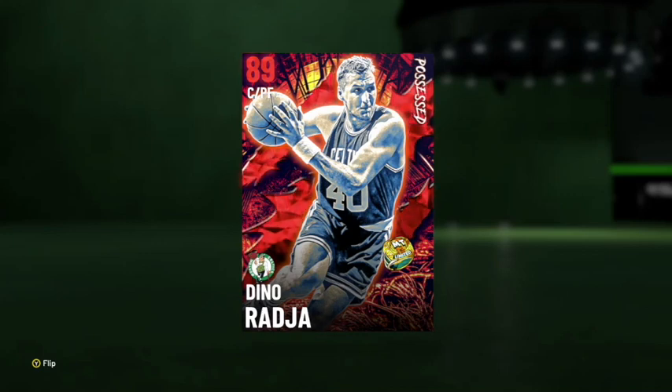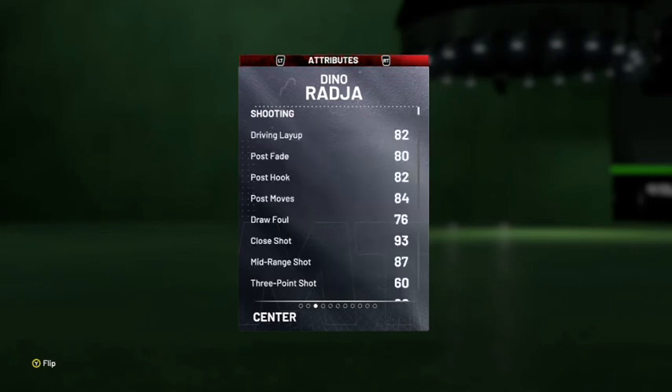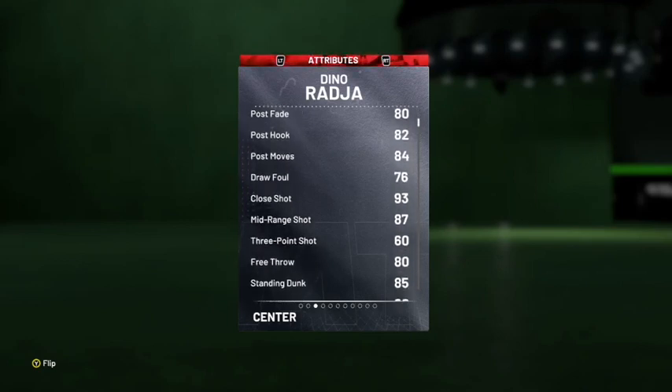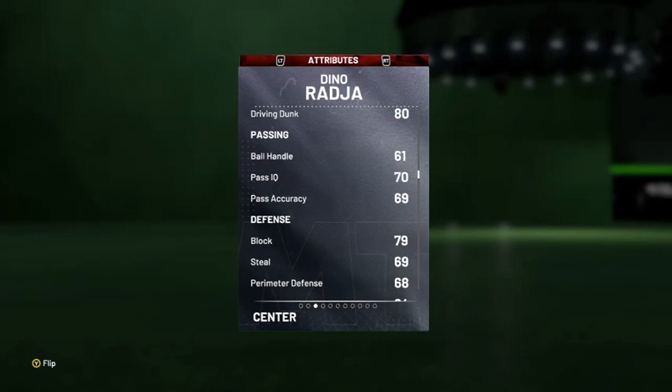What's up guys, it's Jane here and today we're doing a gameplay on Ruby Dino Radja. On the back of the card we see 87 offense, 86 defense. He's 6 foot 11, but the big thing about this card is he's got a 7 foot 11 wingspan. He's got 82 driving layup, 80 post fade, 82 post hook, 84 post moves — great post moves. 93 close shot, 87 mid-range, 63 three-pointer. He'll hit occasionally from the corners but it's not the greatest. 80 free throw, great dunking. His ball handling isn't high but